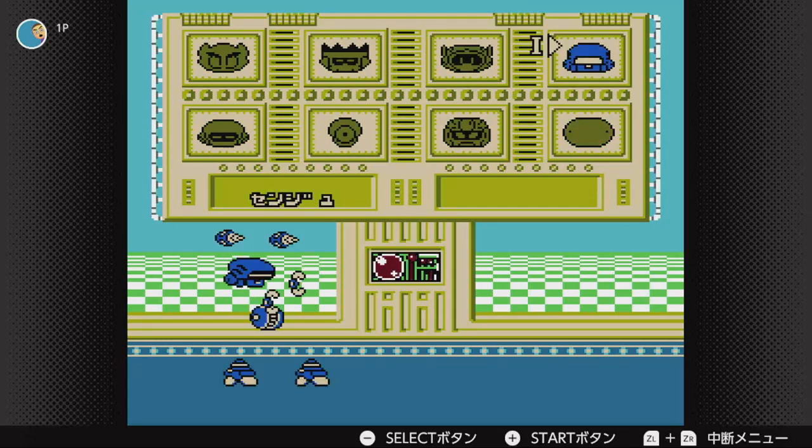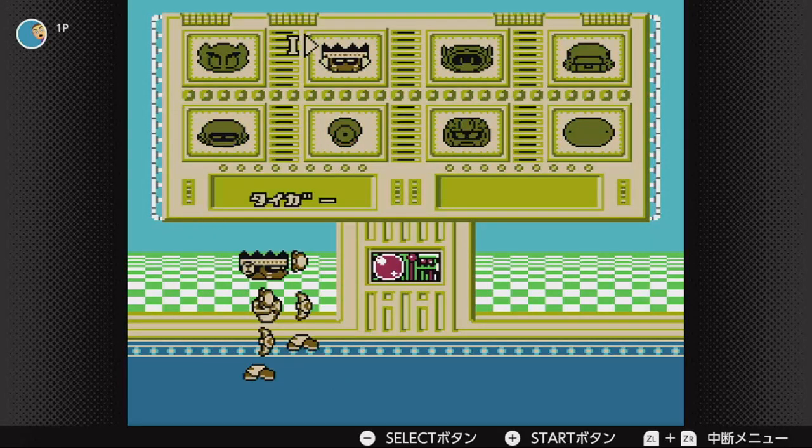When you get to the character select screen picking your characters, right now I only have eight characters, but you can actually unlock more. There are actually 36 in total. However, you have to beat the story mode on hard difficulty to unlock them.